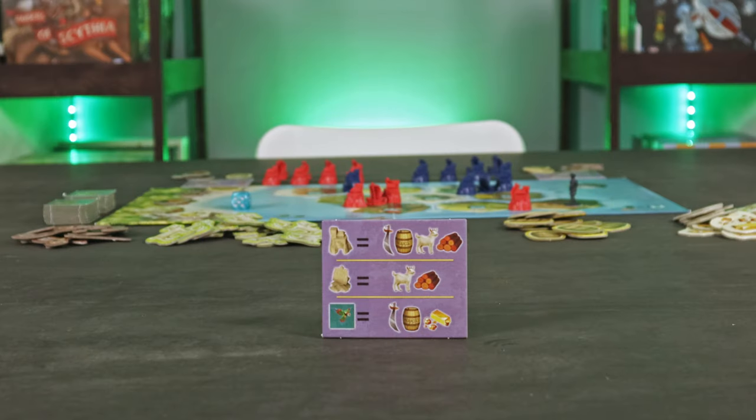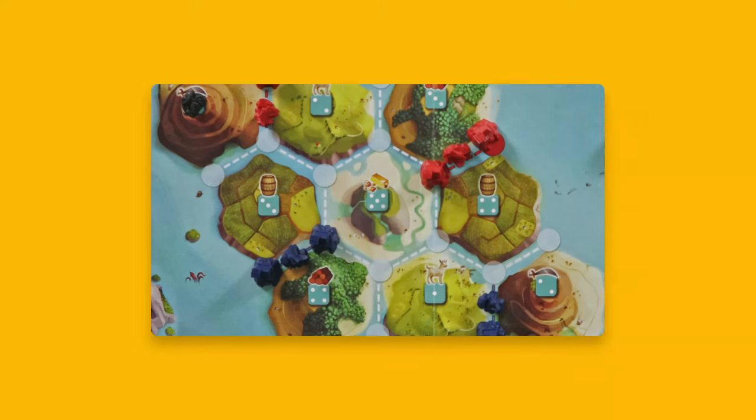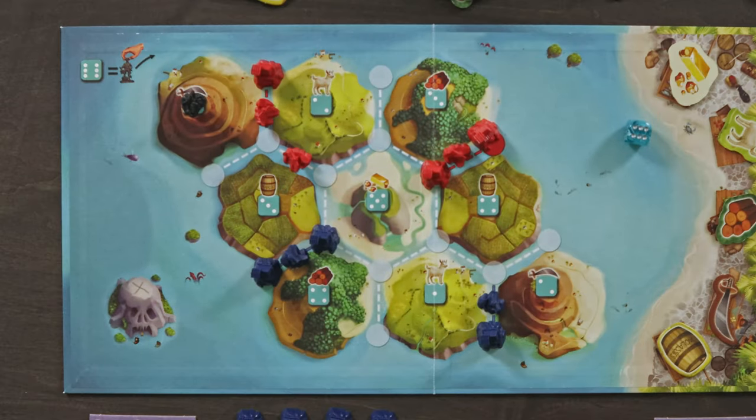Continuing with your turn, you may now take the build, buy, or trade actions, if you choose, and you may do them in any order. On your turn, you can use resources to build pirate lairs or ships. A lair will cost you one cutlass, one molasses, one goat, and one wood. You may build a lair on an empty lair site, but only if one of your ships is next to it. A ship costs one goat and one wood, and may be built on an empty ship site, but only if it's adjacent to one of your lairs.